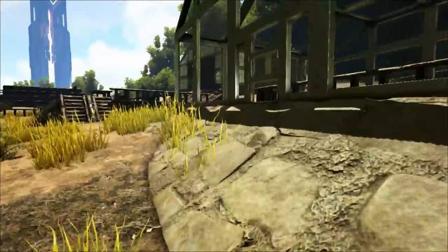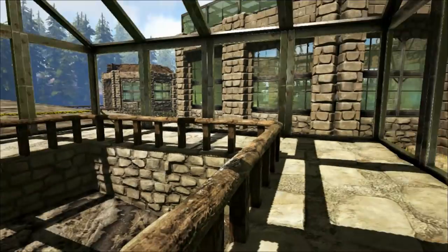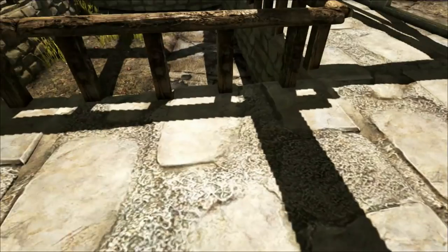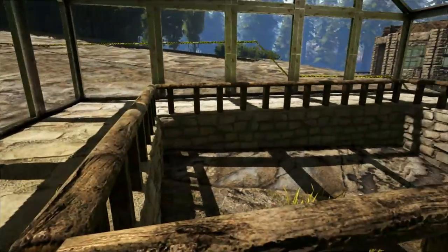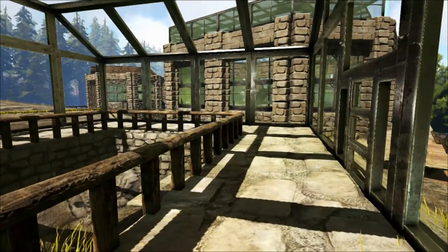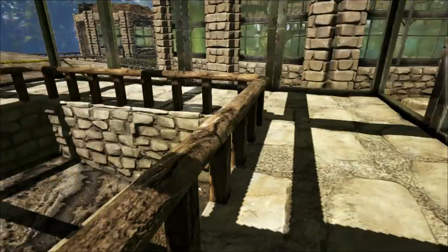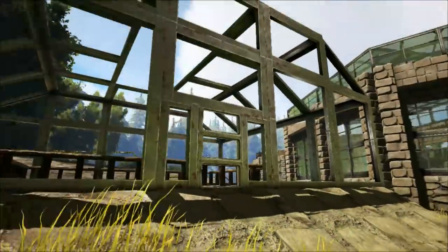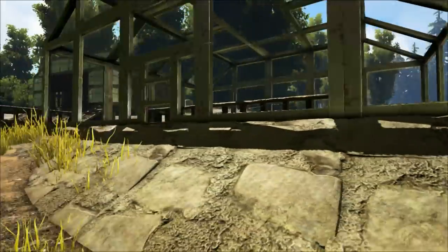This one here has completely died unfortunately. This was the bee house - I had two giant bees, one of which was named. It seems to have starved - this needs to be replaced. In here we had loads of beehives and a couple of bees flying around as well. This is definitely something that needs to be fixed up at some point. You can see that this is a more recent one because it's using Structures Plus stuff.